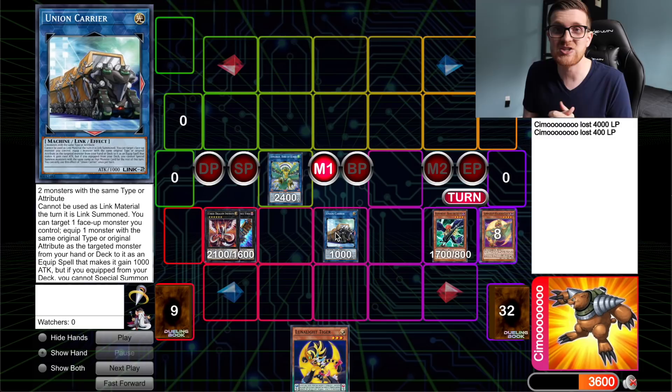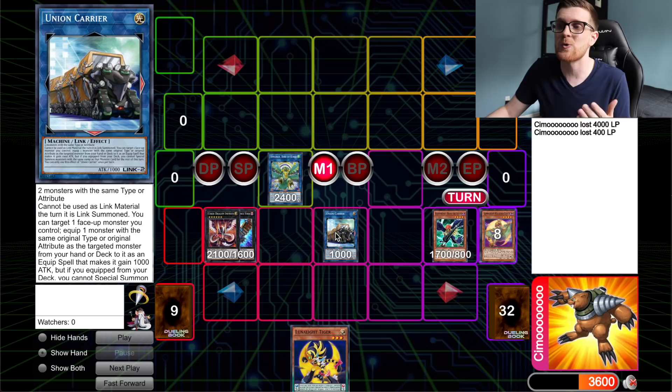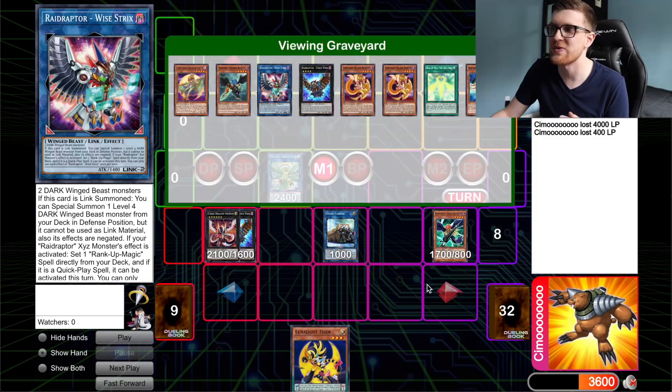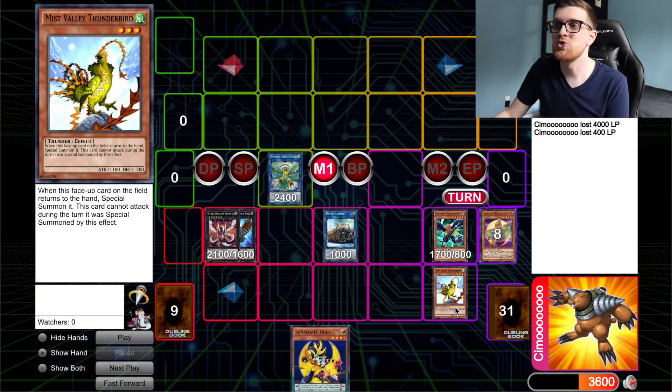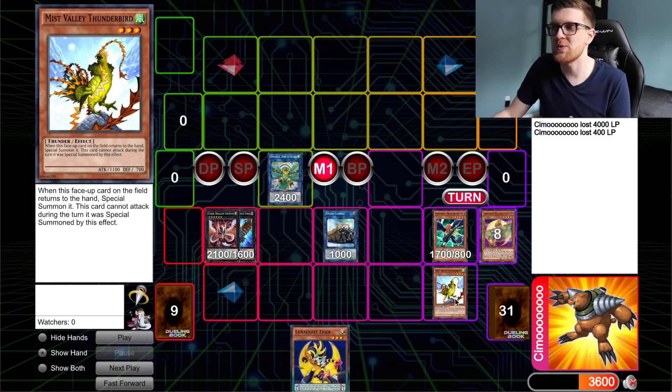For those who haven't seen what Union Carrier is capable of — it just requires two monsters with the same type or attribute, which Kaleidochick and Zephyros both fulfill as Dark monsters. Union Carrier allows us to equip a card directly from our deck to a monster we control. So we're going to use Union Carrier to equip a copy of Mist Valley Thunderbird to our field. This card is effectively what allows us to get the infinite negations, and we need it equipped to the Simorg.